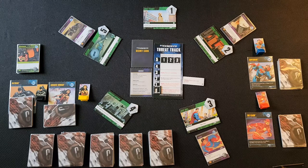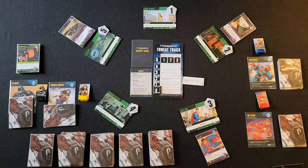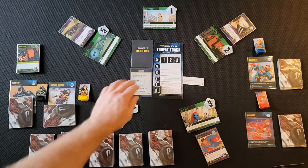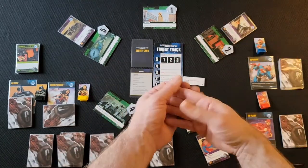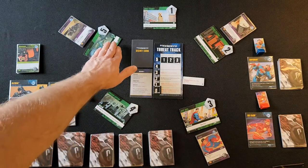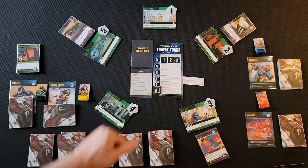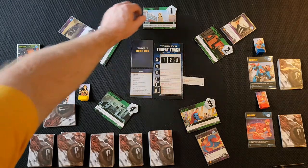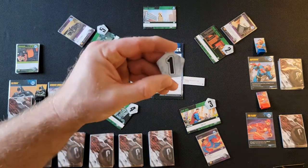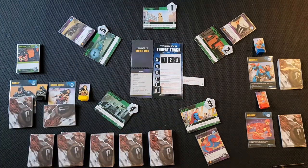This setup ensures you get through at least one stack of cards before hitting a super villain, then another stack, and so on — so super villains escalate over time. For locations, the scenario tells you which ones to use but not where to put them. You shuffle the location cards, set them out blindly — behind your back or under the table — keeping Side A and Side B facing up. Then place the number tiles one through five clockwise.